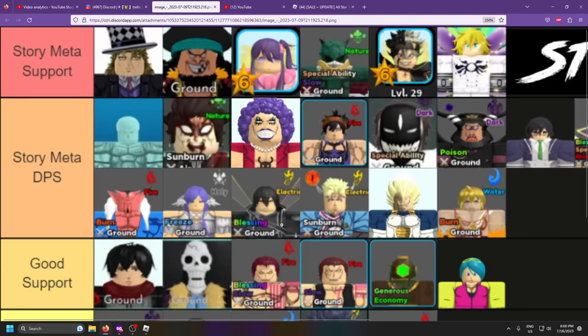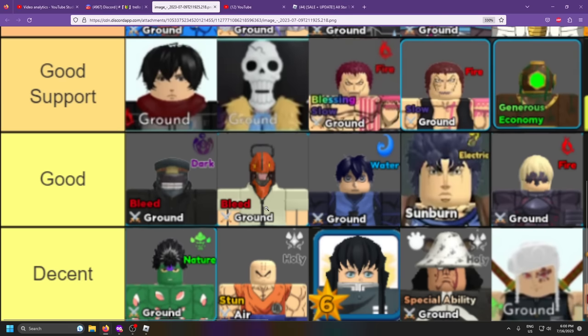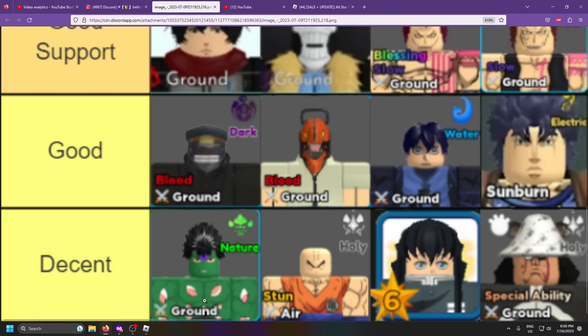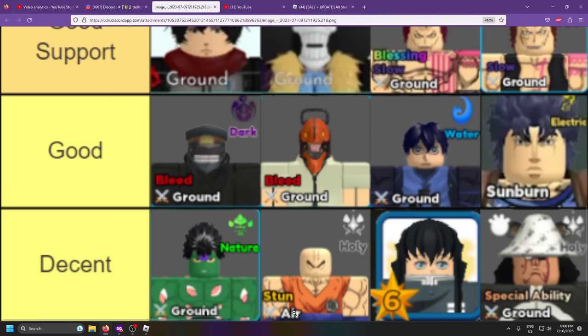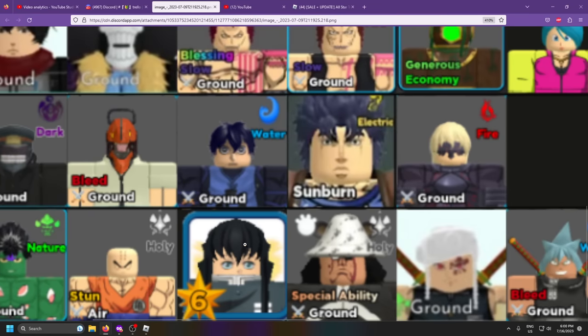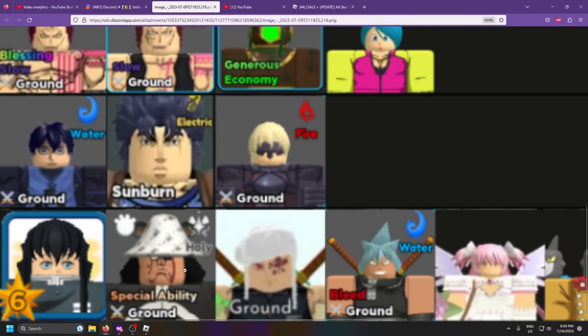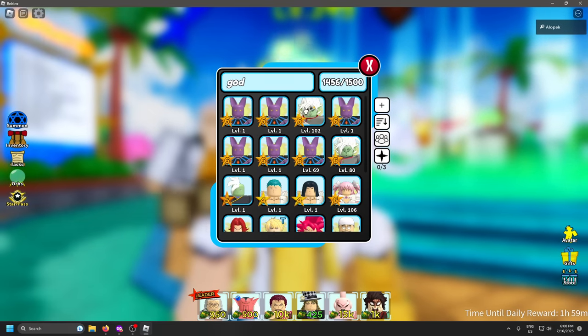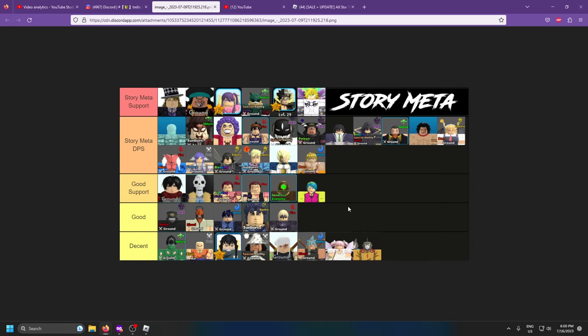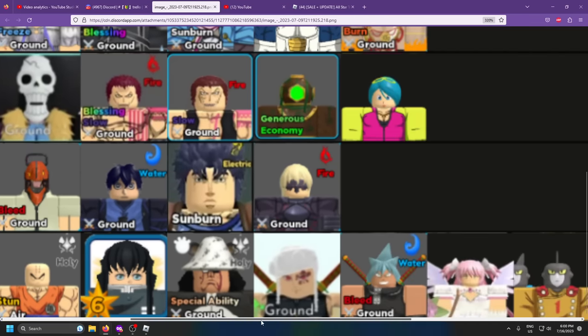Let's start down here with the decent units. These units might get you through early story mode but they're not gonna be very good for soloing raid mode, so I don't really recommend spending any gems on any of these guys. This guy is free from raids, but if you're able to beat that raid you don't need him. As for Kuma, you might as well go with Law — Law costs less gems and is basically the same unit. The one nice thing about Kuma is his holy enchant pairs well with God Zamasu, so he can do a little bit of DPS if you bring those two together.